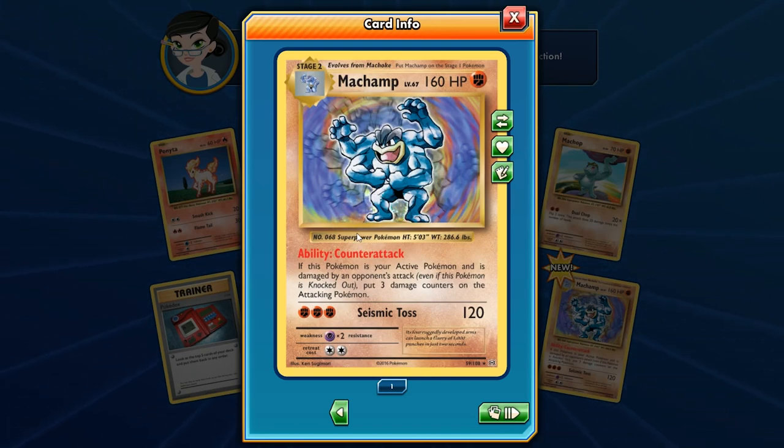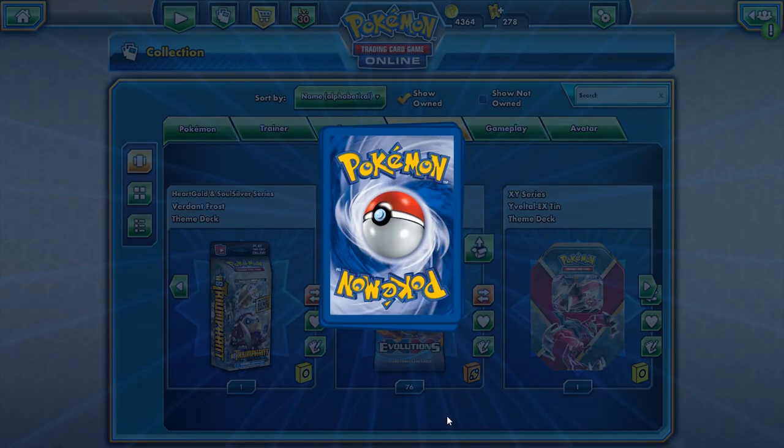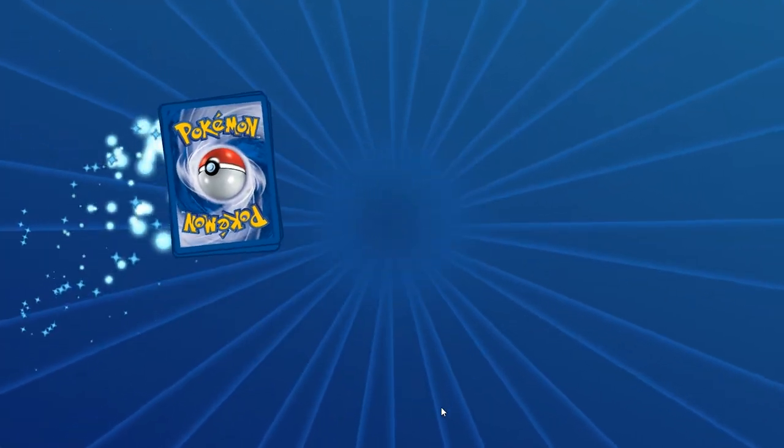Counter Attack: if this Pokemon is your active Pokemon and is damaged by an opponent's attack, put three damage counters on that attacking Pokemon. Seismic Toss for three energies does 120. If you play three Strong Energies that's 60 more damage — you can hit for 180 with Seismic Toss. In Expanded with Muscle Band you can hit for 200 damage, and this guy is 160 HP — that's huge.